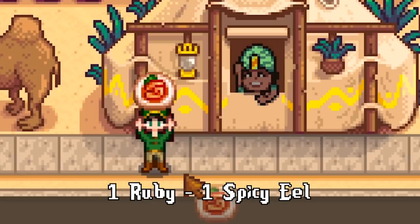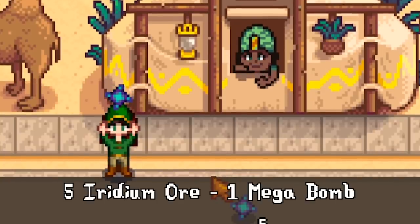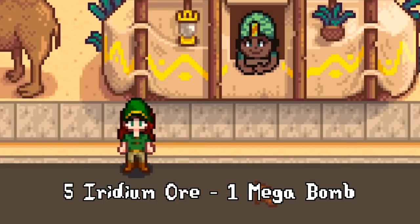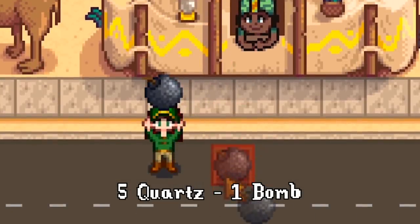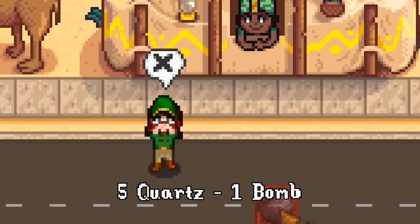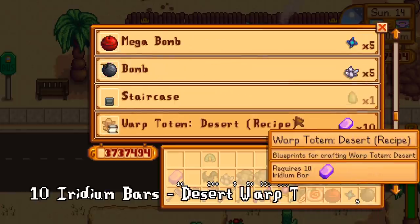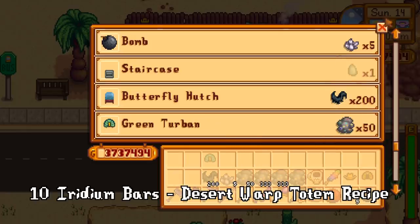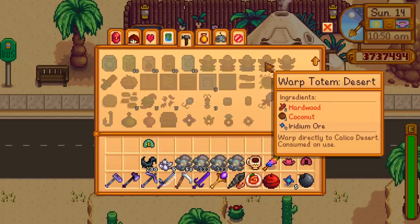A Rupee for a Spicy Eel — I can see some value in that; it is a useful food item to have. Five Iridium for a Megabomb? Maybe — it really just depends on how much you need the bombs or the ore. Five Quartz for a regular bomb? Maybe, and also no. I find that Quartz can be hard to find when I need it, and I keep my Crystallariums for more expensive gems like diamonds. Ten Iridium bars for the recipe for the Warped Totem — I have an abundance of Iridium myself so it's not a huge cost, but that's about 10,000 gold for that recipe. I love being able to make the totem so I see value in it, but it's a pretty steep price.